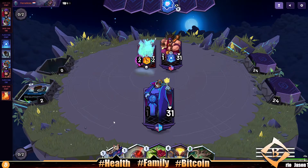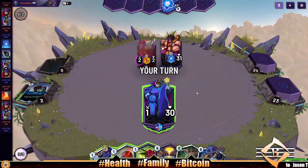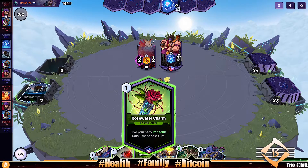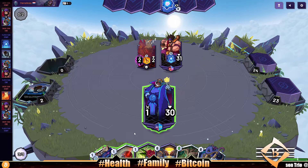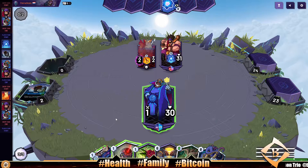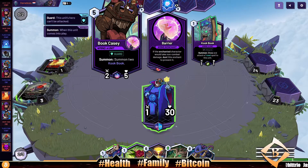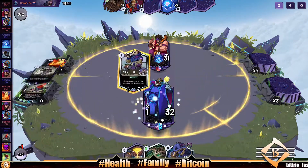Let's see what our opponent is playing — Strength and Wisdom. Looks like a mid-range deck. Their card gives the hero plus two health and gains two mana next turn, so we'll have four, five, six — we're gonna be able to Entwail next turn. We'll play all three of our cards: two damage to this unit, get them out of here. Book Casey and Oni Smith coming down.